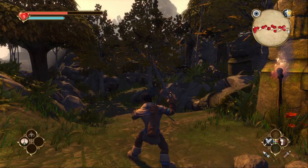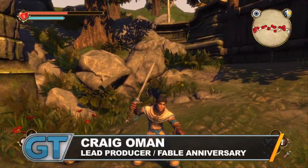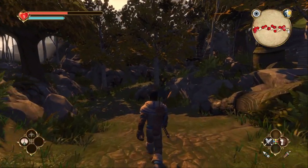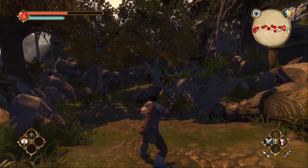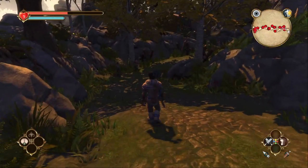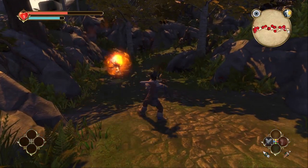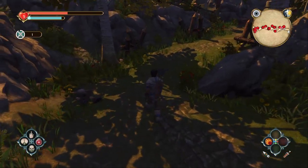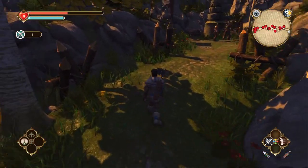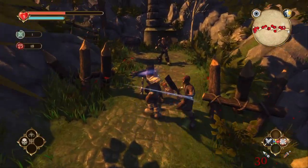This is Fable Anniversary, which is a fully remastered version of Fable: The Lost Chapters, coming out on Xbox 360. We've taken the Fable Lost Chapters content and we're bringing it through Unreal 3, so it's a brand new engine. We are remodeling absolutely everything, so it's not just a quick HD port with upgraded textures. We're really going to town on this, and our fans have been crying out for us to make this game for some time, so we really want to make sure we create something awesome for them.